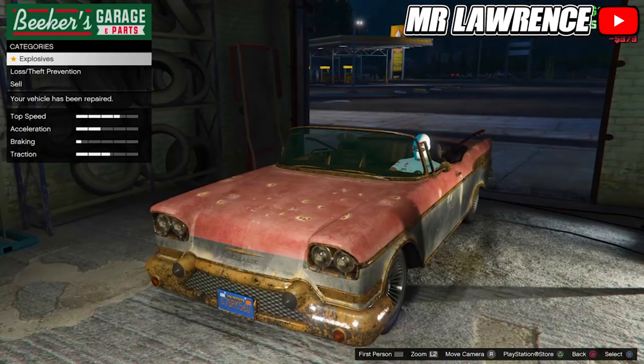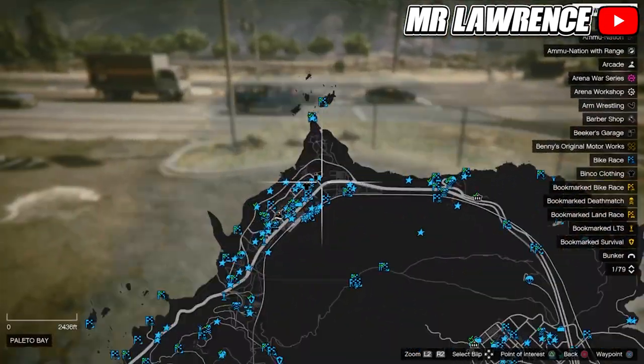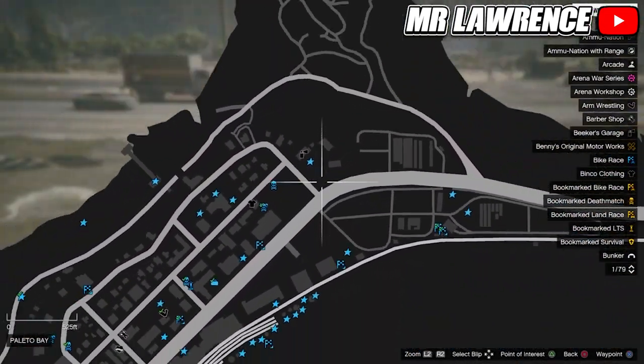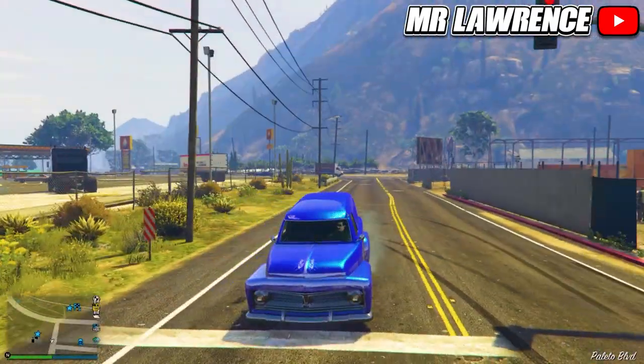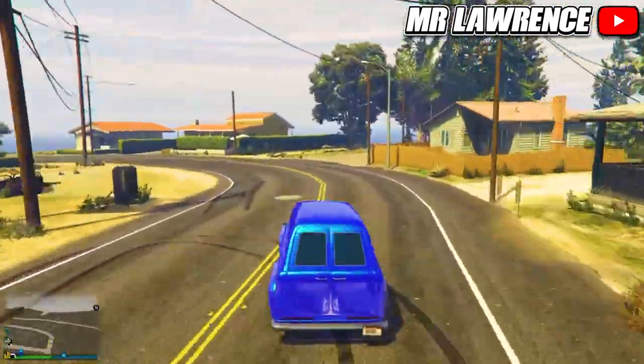The next rare car that we will get is the Red Loader — you can get a yellow and green version. First come over to this location on the map with a muscle car. It will spawn in between 6 and 9am in-game time. If you just follow the same route as I do it will spawn 9 out of 10 times.